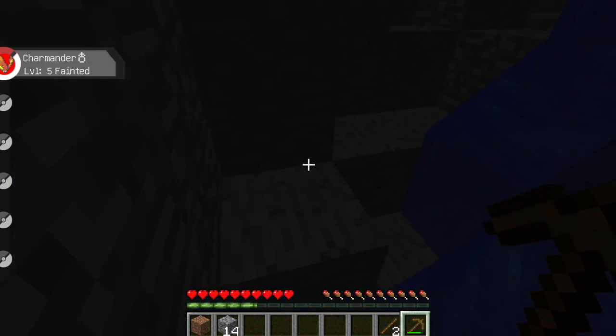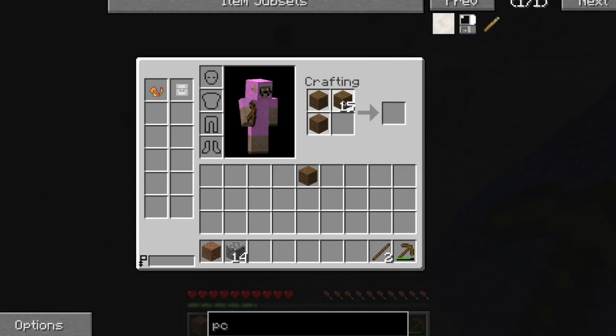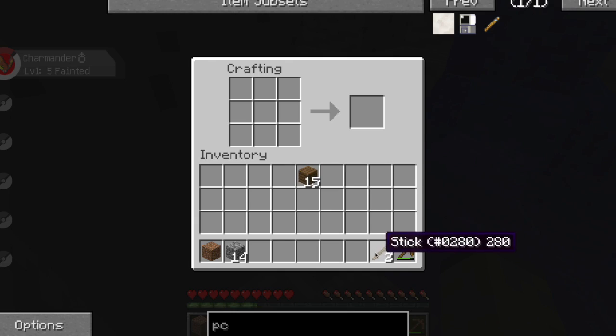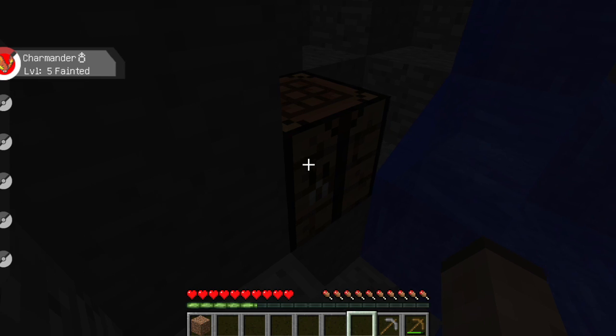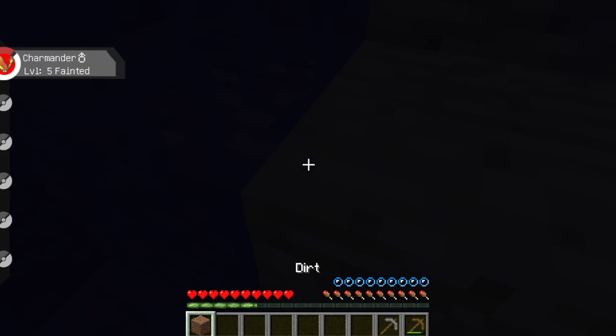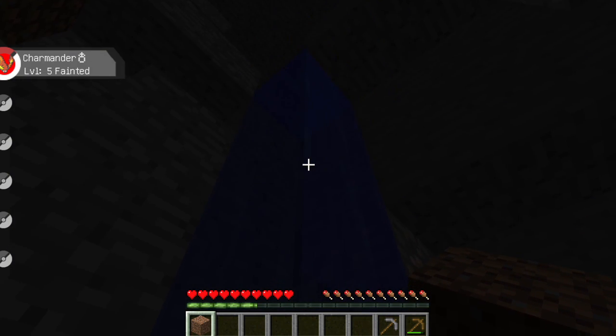Oh, there's iron! There's iron! We're gonna do a little bit of mining here. Once we get ourselves some iron, we can actually make ourselves our first Pokeballs — maybe. Like, that's if we get really lucky. We can make ourselves, like, a Pokeball farm this episode — that would be really cool.